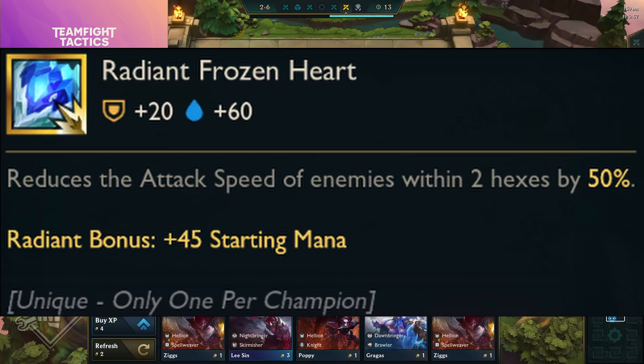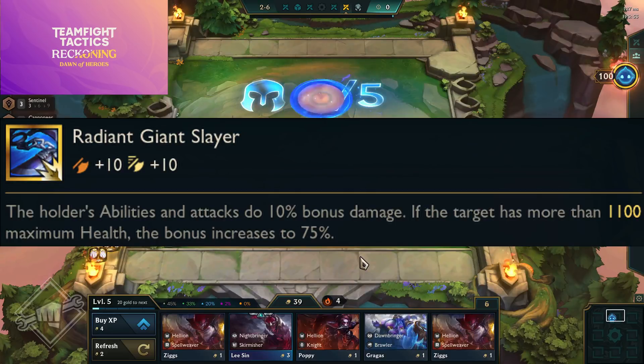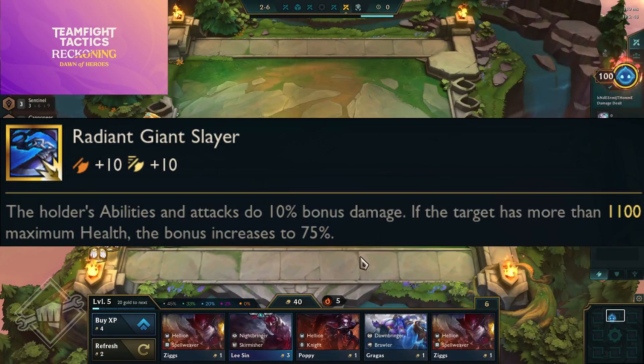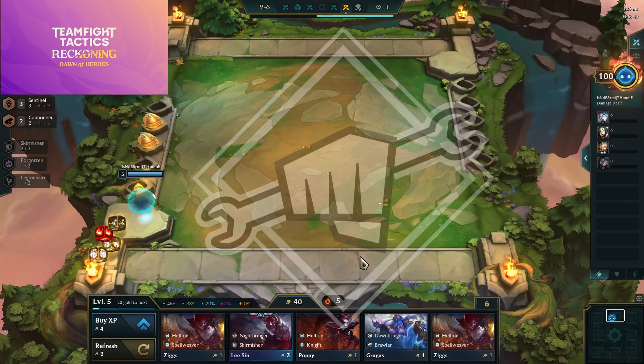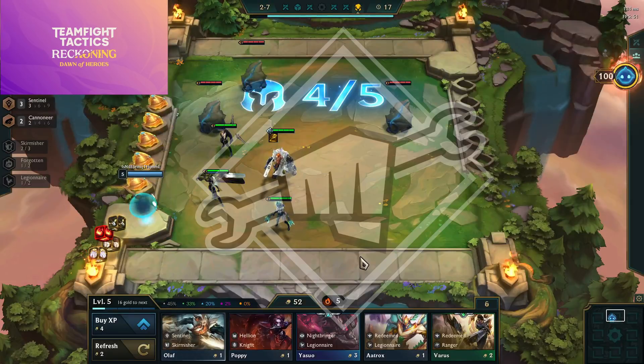Radiant Frozen Heart — reduces the attack speed of enemies within two hexes by 50%, and you get 45 bonus starting mana; that sounds really nice on a tank. Radiant Gargoyle Stoneplate — the holder gains 40 armor and 40 magic resist for each enemy targeting them. Radiant Giant Slayer — the holder's abilities and attacks do 10% bonus damage, and if the target has more than 1100 health the bonus increases to 75%. Note that none of these numbers are final.